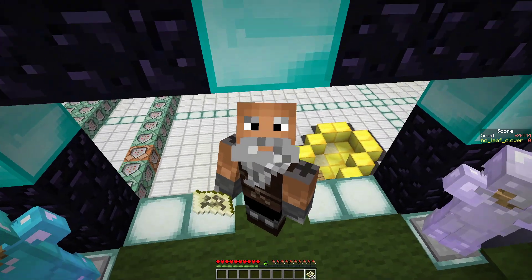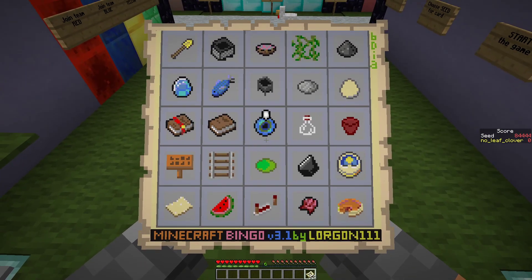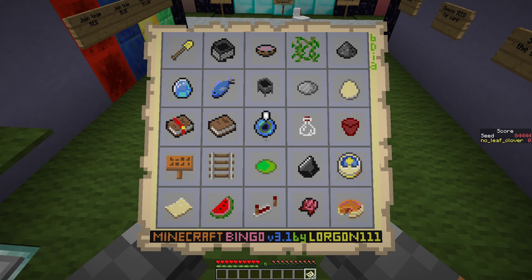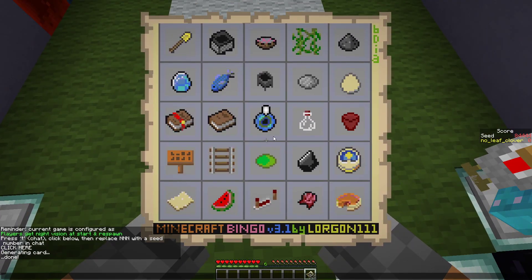Hello and welcome back to another episode of Minecraft Bingo. This is the points seed for this week's Minecraft Bingo Seed Challenges. This is seed 84444. The spawn point had a chongler, there was a village with a blacksmith, there were cows, there was a desert, and I think there was another chongler in the distance. So it should be a decent spawn point. We'll see how it goes.